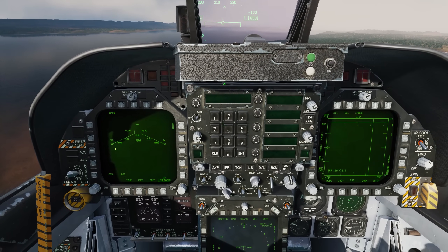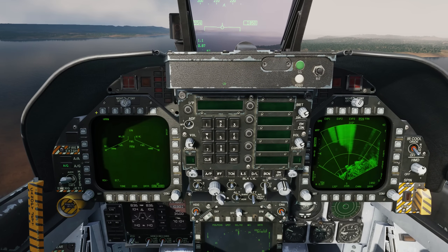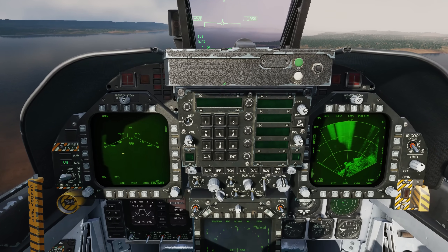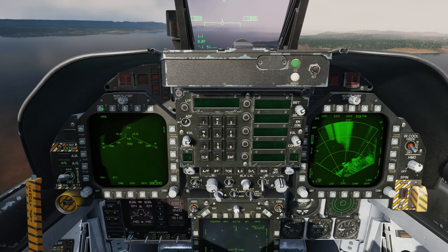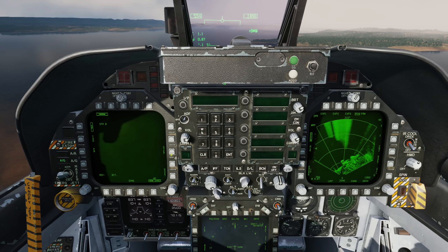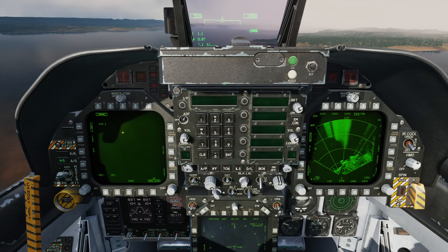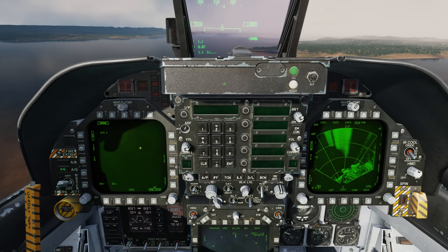Naturally we'll first go to the air-ground master mode, and here on the stores page we have HARM selection at the top. We can see we have HARMs on two wing stations. Let's go ahead and select HARM — we have one on station 8, and we can step to the one also on station 2. On the left side, we have the three different launch modes.